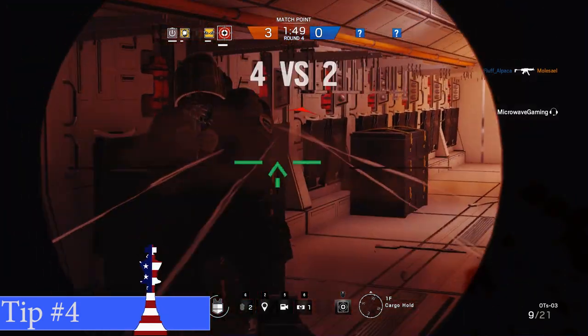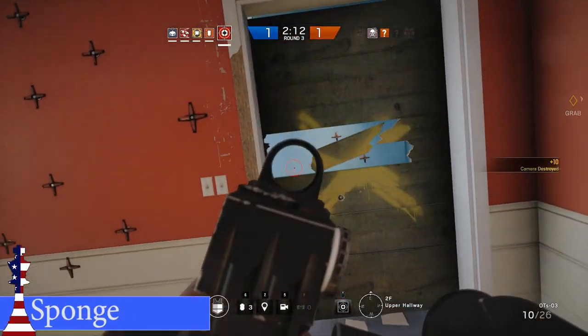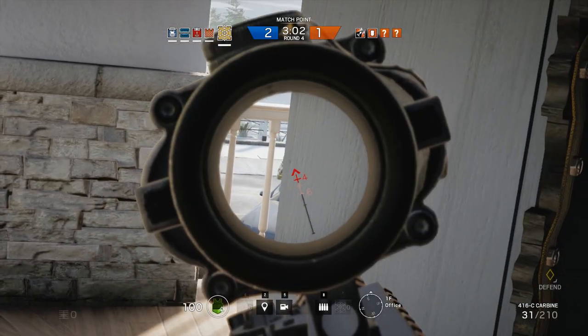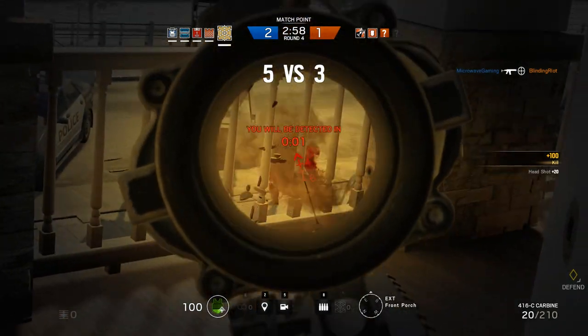Tip number four requires some trigger discipline. When you put an enemy into the down-but-not-out position, they become immune for a few seconds and act like a bullet sponge. As soon as you see that the enemy is down, you should stop firing and aim for the head — this way you can quickly finish them off while keeping some rounds in your clip.